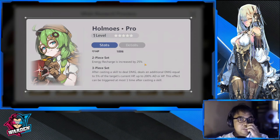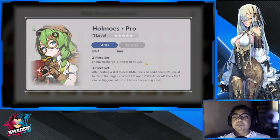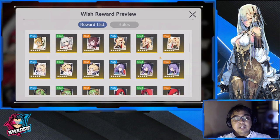The last recommended set is one of the most intriguing I've seen. At two-piece, she already gets a 25% energy recharge increase. At three-piece, after casting a skill to deal damage, she deals additional damage equal to 5% of the target's current HP, up to 280 or AP. This effect can trigger at most once per cast. So overall, she is built around additional healing, survivability, and energy recharge — those are your priorities for her plays.